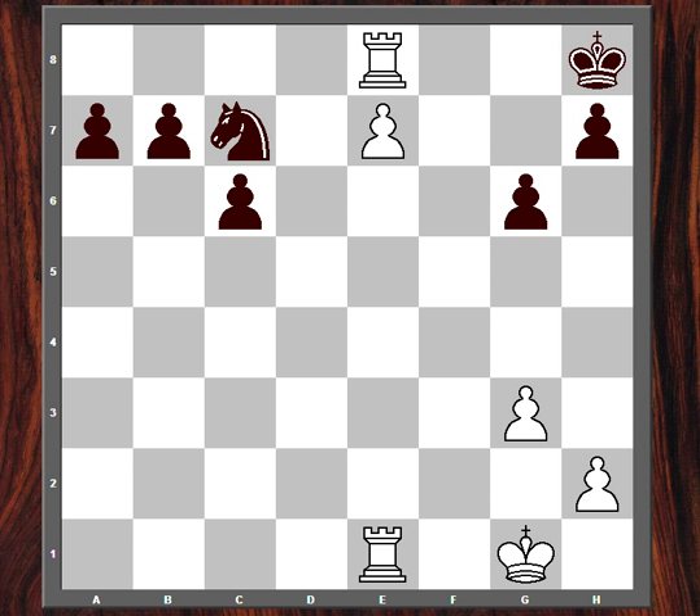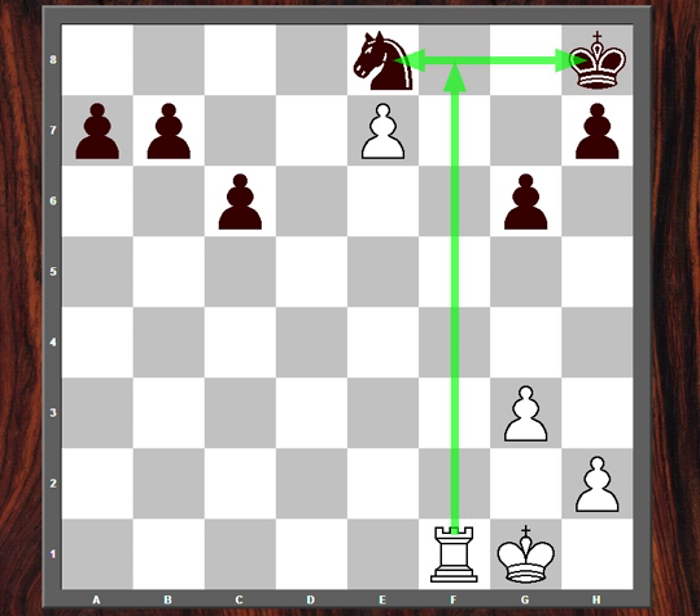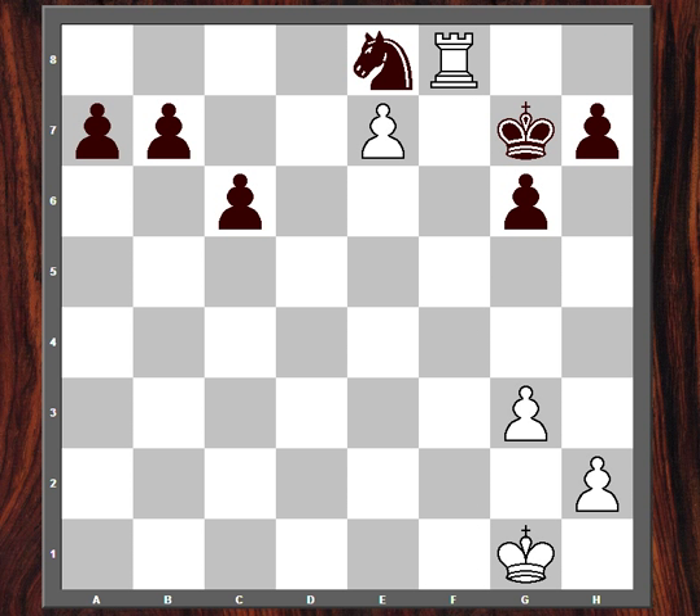Rook takes, knight takes, rook f1 — threatening to check and win the knight. So king g7, rook f8, the knight has to move, queen takes, winning the knight, and this ending is won easily by white.